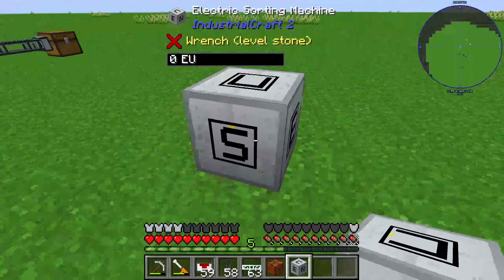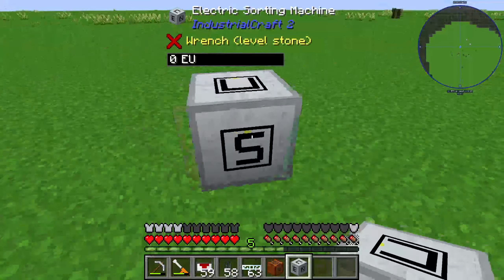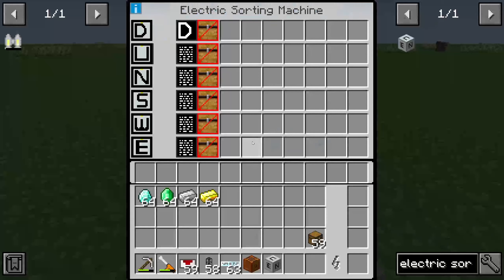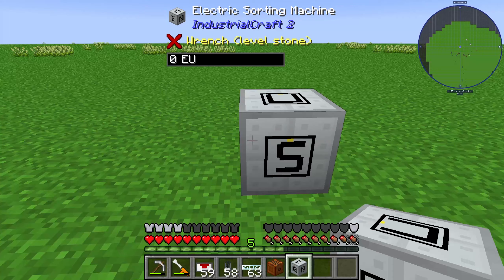The electric sorting machine has different sides — you can see different letters: E, S, U, V. We have different current sides for south, west, east, north, up, and down.